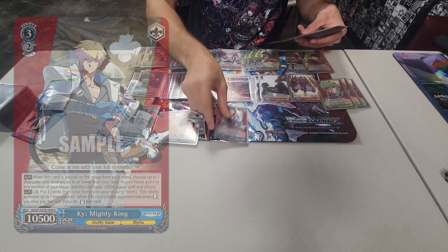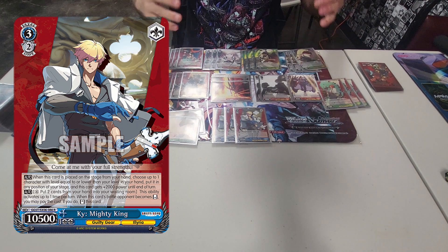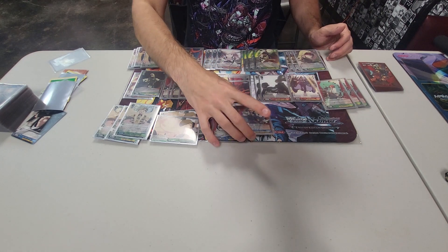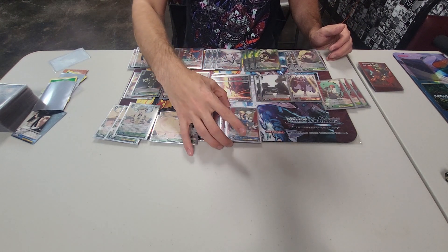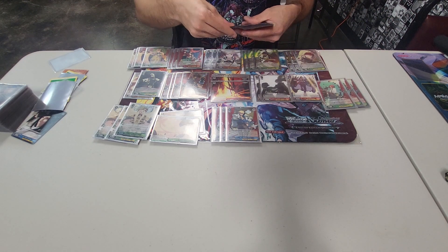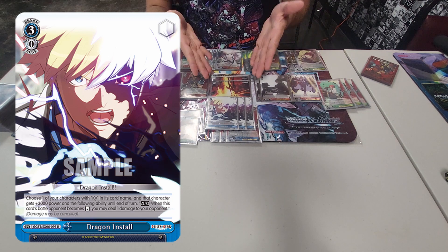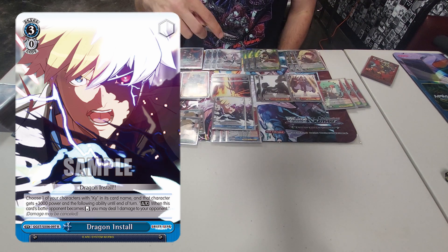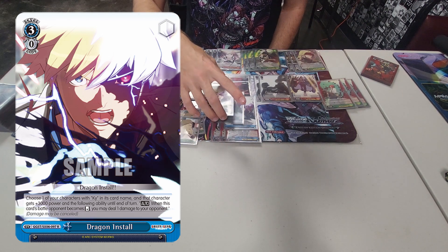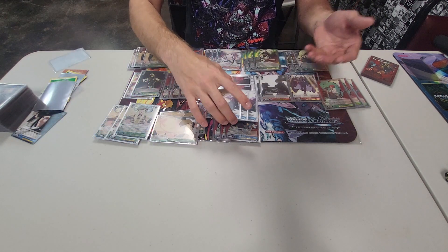One of the two off-finishers we run is Kai, Mighty King. On play, you can summon another thing from your hand for free, and he gains an additional 2k power. On reverse, pay for, ditch 2 to re-stand. That gives us some extra push since we're going all-in on our main finisher. To support Kai, we have 3 Dragon Installs — it's an event you can only target Kai with. It gives Kai an additional 3,000 power, and on reverse burns 1. Generally we'll only have 1 or 2 of these on our Kai, but having a re-stander with on-reverse burn 2 is pretty good.